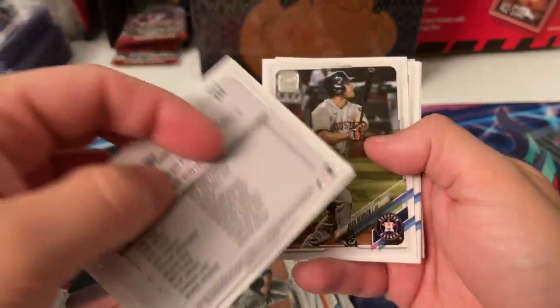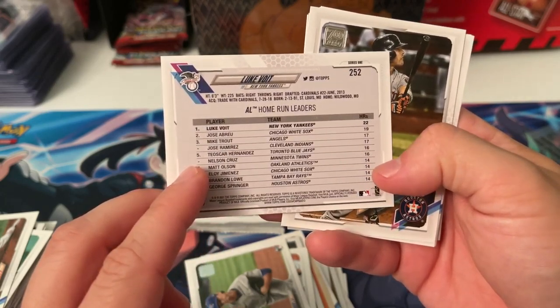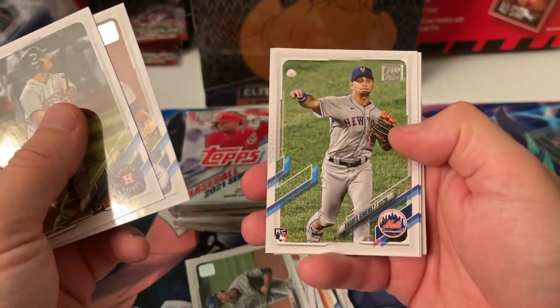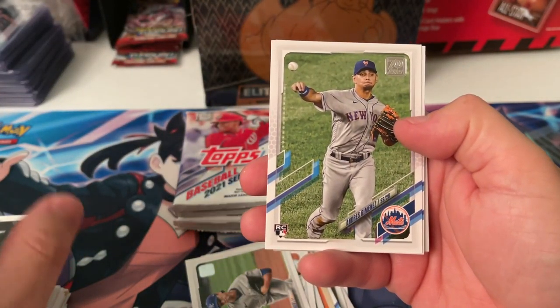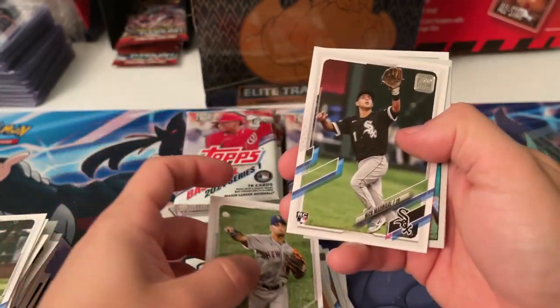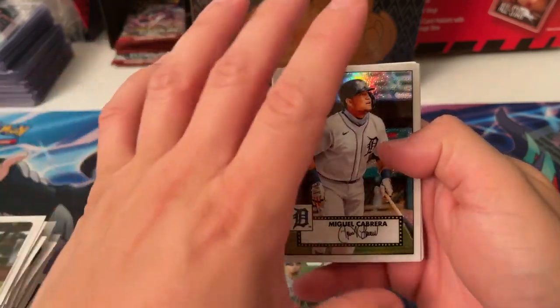Luke Voigt — 22 homers. He led the league in the short season. Got Andres Jimenez — he's a shortstop and second baseman. I wonder what they did with Rosario. Nick Madrigal. That is nice. Topps Chrome.